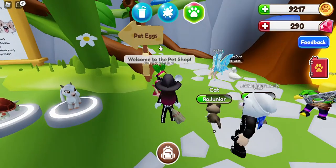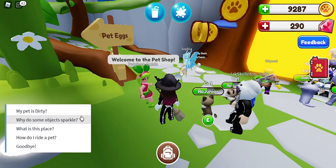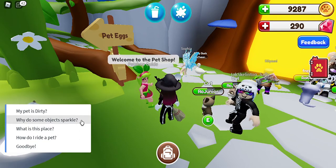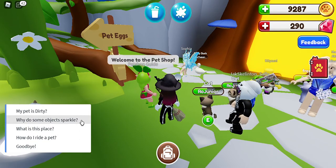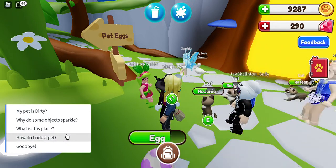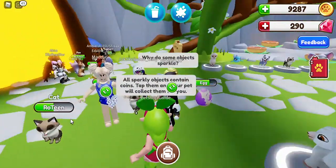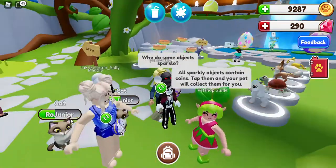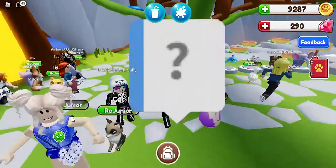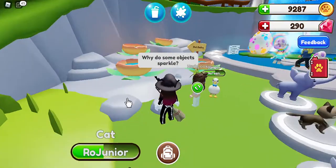For example, the pet shop guide will answer questions like: why is my pet dirty, why do some objects sparkle, what is this place, and how do I ride a pet. She explains that objects that sparkle around the map contain coins — you just tap them and your pet collects them for you. For example, this one is sparkling, you just click it and it gives you 10 coins.